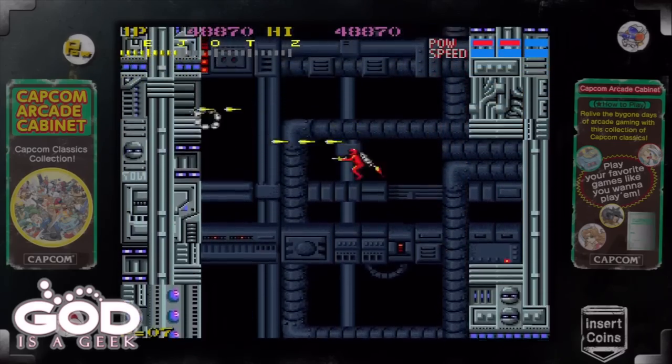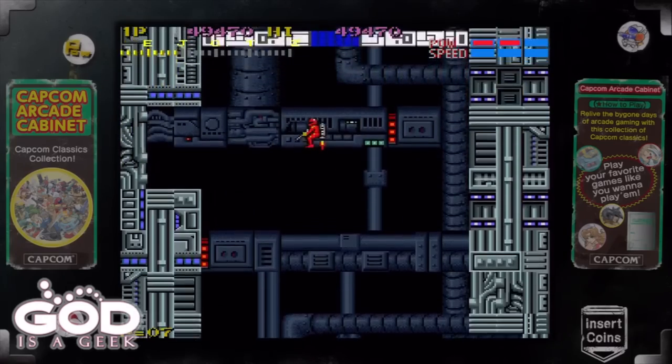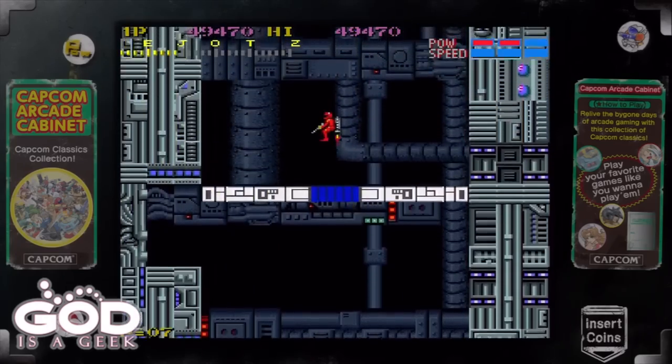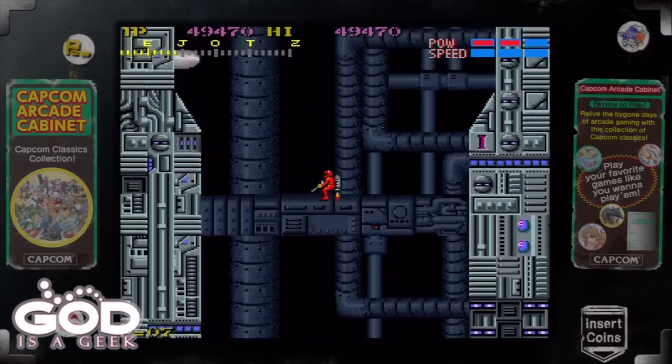You're essentially just seeing how far into the game you can get before you die. And when you die, you're given a high score. That high score — you try and get beaten by your friends, or your friends try and beat your high score.